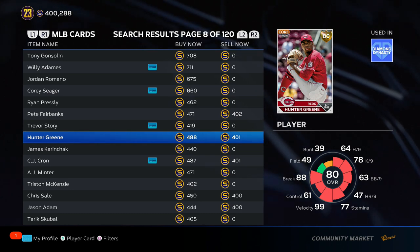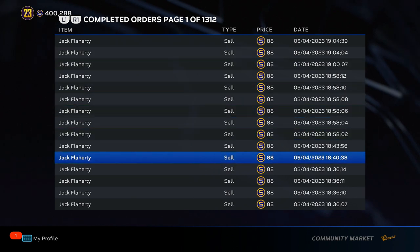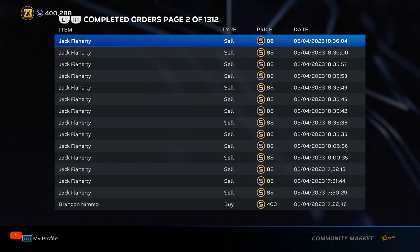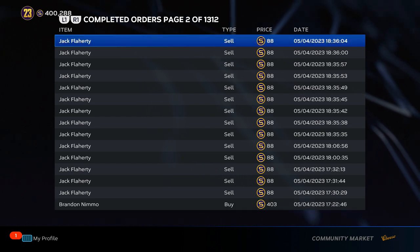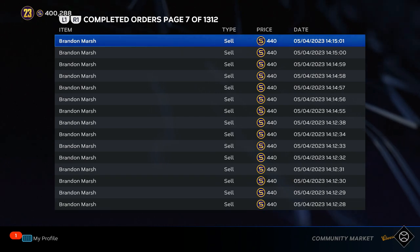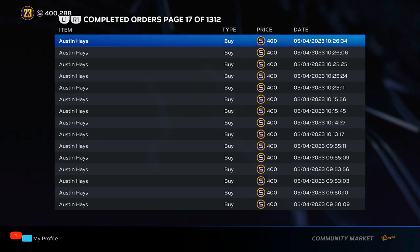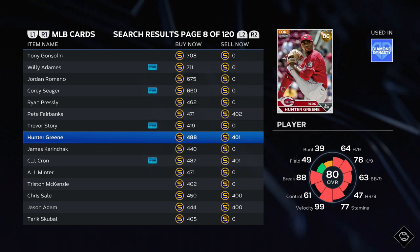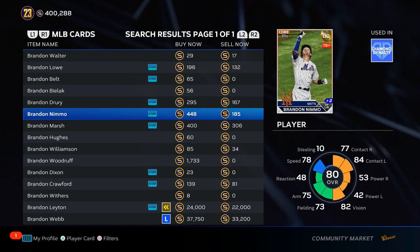A couple other cards I like — let me show you my completed orders so you can believe me. Jack Flaherty: I had over a thousand of him, and he gave up 10 runs in two innings today. What are you doing? He sucks. I sold them all off quick — I smelled blood in the water. Brandon Nimmo is a guy I've been buying, as well as Austin Hayes. Let's look at Nimmo — he's a quick sell card, 80 overall.